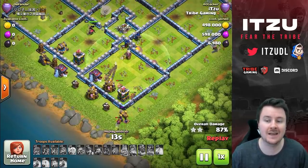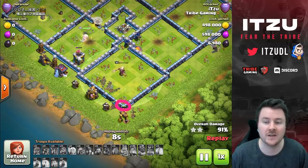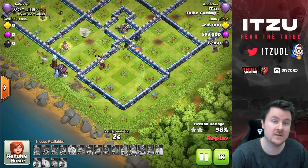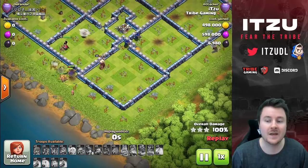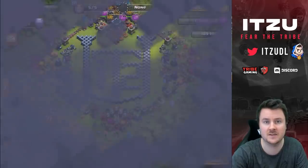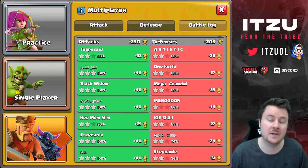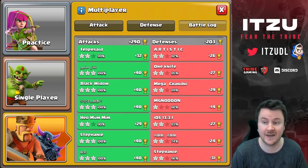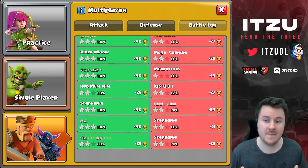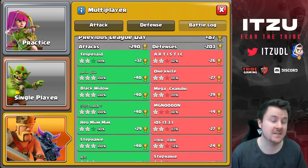My Queen stayed alive and she can save the attack in the end to get the next triple, which means the day went super well for us. Let's enjoy the last couple of miners getting rid of the last buildings while the Queen takes care of the last few things. One more tip: if you have wall breakers left to place at the end, place them targeting the wall that's touching buildings on both sides - this gives you a little bit more damage. This day was plus 290 trophies, minus 203 on defense, which is a pretty good result considering the defenses at the top - overall plus 87 trophies.